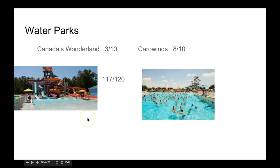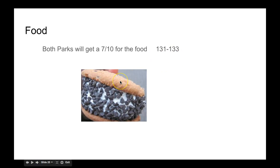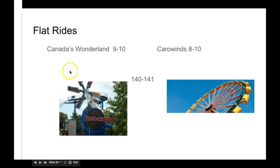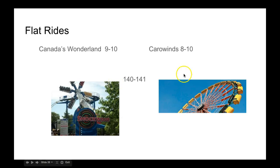Now the water parks. I'm not sure if Canada's Wonderland has a water park, but Carowinds' water park is way better, so it's gonna earn more points. Family areas: this one will go to Canada's Wonderland because they have an extra cost and a lot of food. Both will get a 7 because I think they're better than a 6, but they're not perfect like Disney or Universal. For flat rides, both parks are pretty good, but I have to give it to Carowinds — I think it has the best collection.